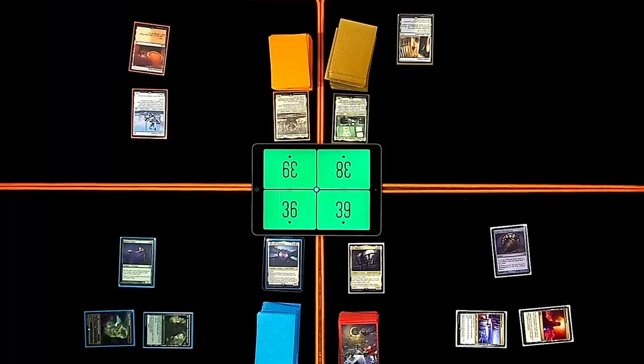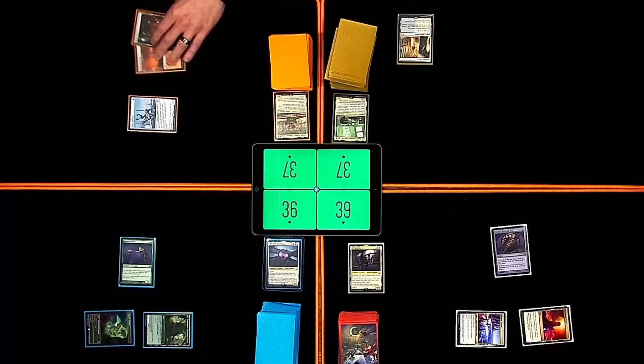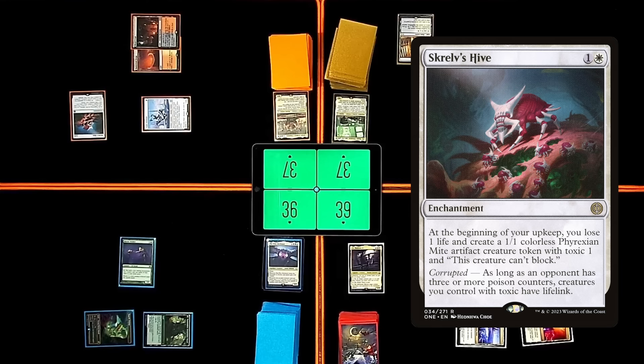Untap and draw. I'm gonna pay two life for Blood Crypt to come in untapped. I'm gonna swing on Nathaniel for one. And I'm gonna pay two mana for a Skrull's Hive. At the beginning of my upkeep, I lose one life and create a 1/1 colorless Phyrexian Mite artifact creature token with Toxic 1, and this creature can't block. That might get annoying.